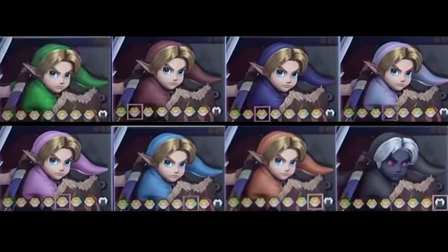Now for Young Link — first off, I love the pink one. There's also an orange one here, which is cool, and I don't think Link has ever actually had an orange tunic in the game. And then of course the Dark Link outfit, which really looks cool.